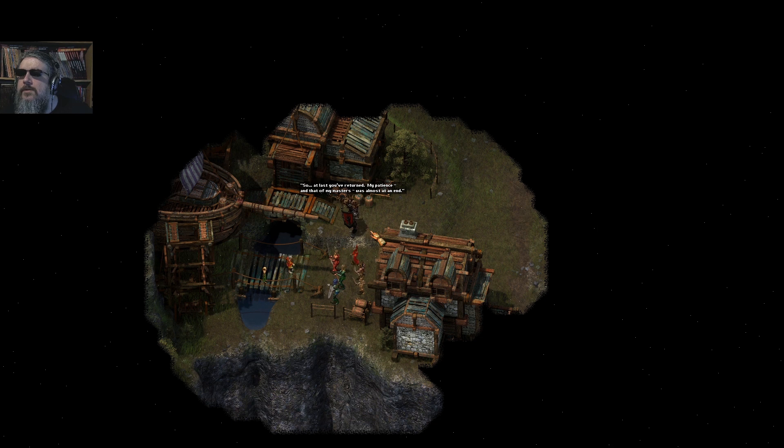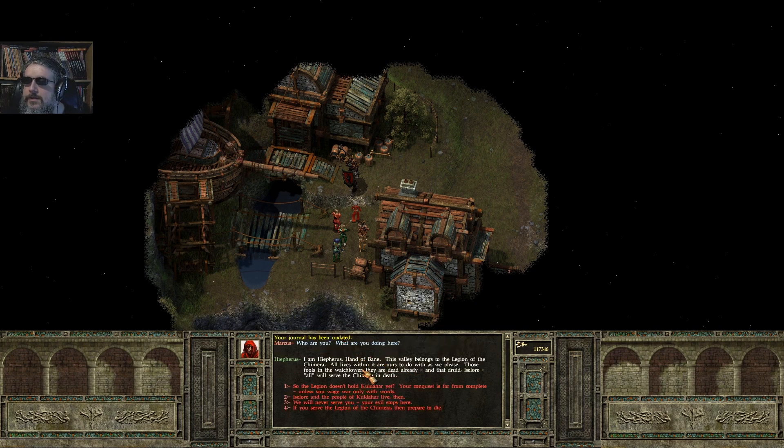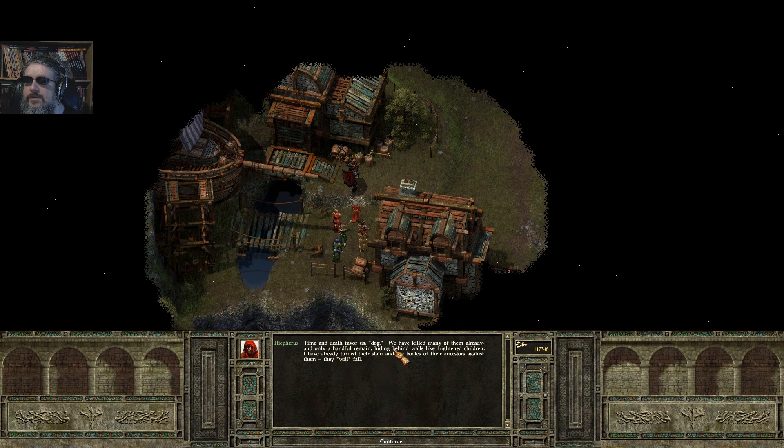And who is this? So at last you've returned — he's awful big and snooty. Come with me into the airship now — go on, gnomes. Although they put my casters in the rear. The gnome has nowhere to run, just as you have nowhere to run. I am Hyphorus, Hand of Bane. The valley belongs to the Legion and the Chimera — all lives within it are ours. Those fools in the Watt Tower are dead already, and that Druid Isalora will all serve the Chimera in death.